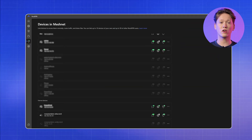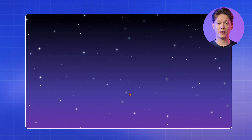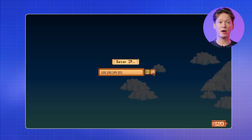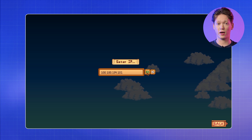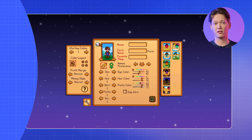Now, to connect to the Stardew Valley co-op session on another computer, copy the server device Meshnet IP address from the NordVPN app. Then, start Stardew Valley and once it loads in, select Coop and click Join LAN Game. In the Enter IP field, paste the server's Meshnet IP address by clicking the button on the right and click OK. Now all there is left to do is customize your character. That's it — now you can play the game with your friends.